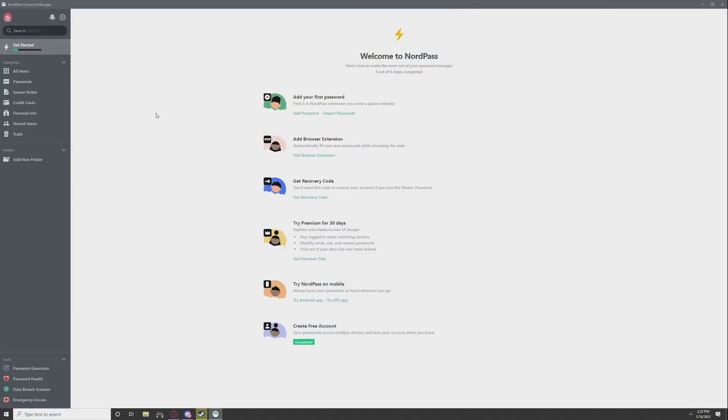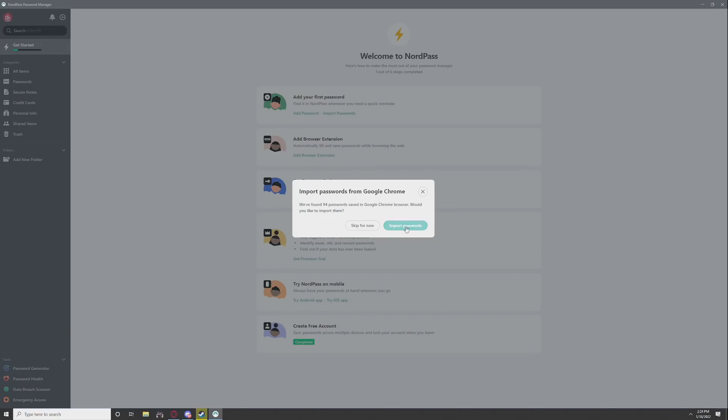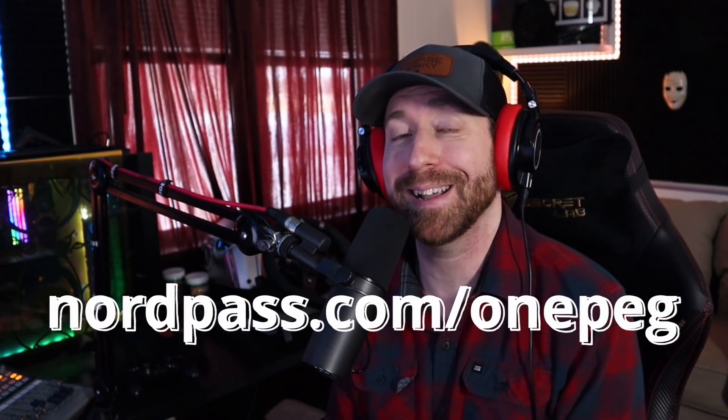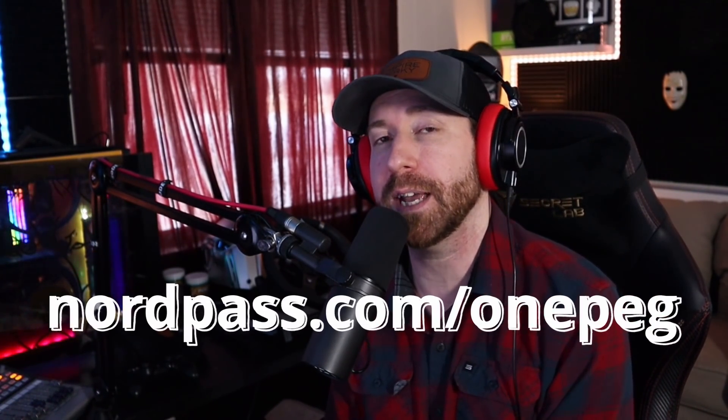What I actually love most is the simple onboarding. The getting-started feature lets you add your first password manually or by importing. Once imported, the autofill feature automatically fills in your passwords on all your favorite browsers — a fantastic tool I've added to my security arsenal. Go to NordPass.com or click the link in the description, or use code 1PEG at checkout — you get 50% off plus a free additional month, making NordPass $2.49 per month. For $2.49 to know I'd very likely never see another stolen password, I would pay ten times that.